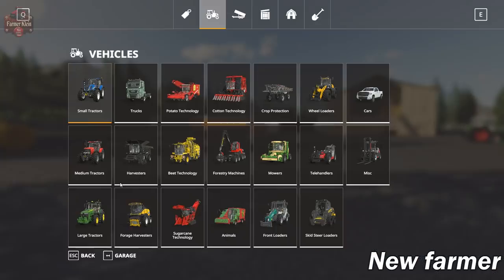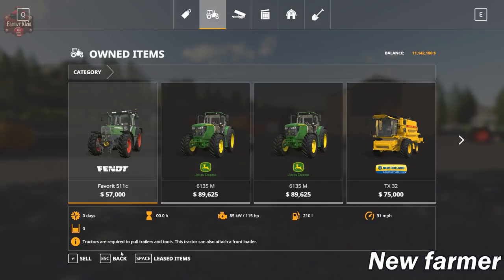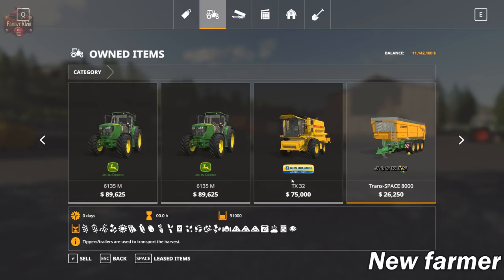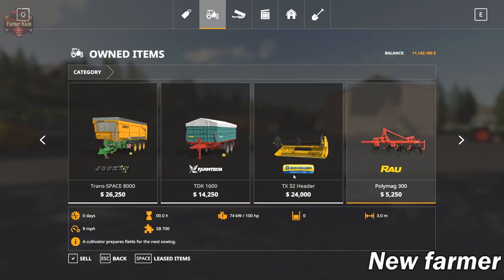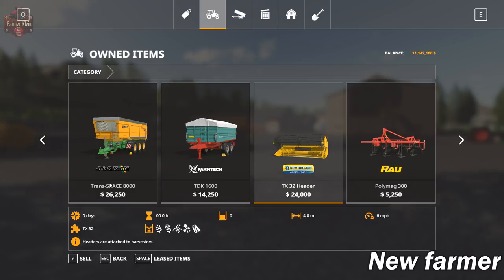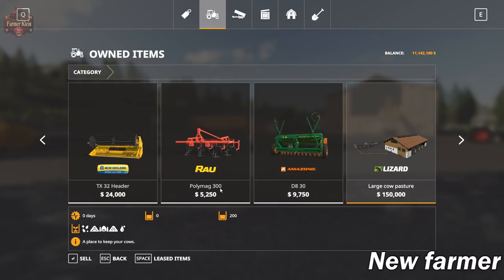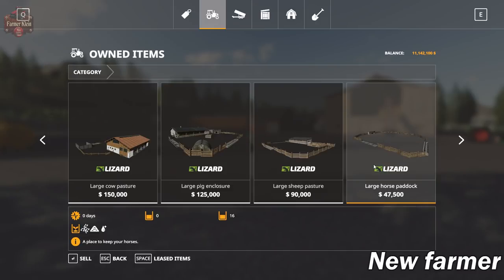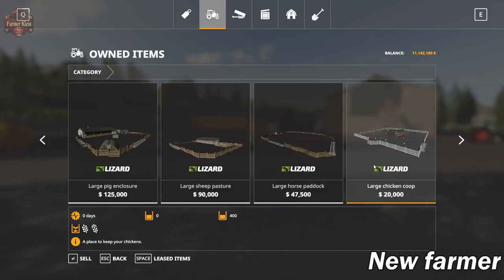Let's take a look at our starting fleet. We start out with three tractors: the Fent 511C and a pair of John Deere 6135Ms, ranging from 115 to 142 horsepower. We've got the TX32 Harvester with gray netter, a pair of tippers - the Jaskin Transface 8000 and the FarmTek TDK 1600, the Rauh Cultivator, and the Amazon Cedar. We have all of the animal areas: cow pasture, pig enclosure, sheep pasture, horse paddock, and a large chicken coop.